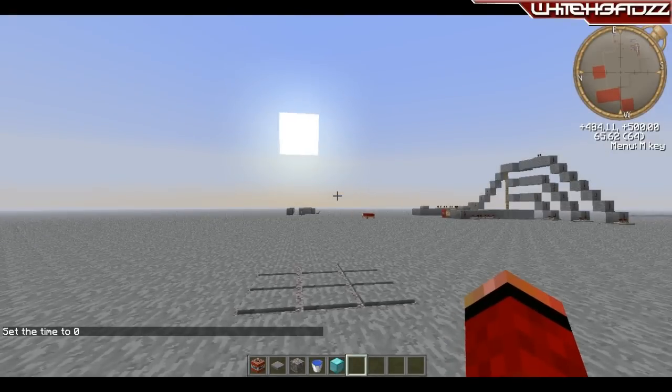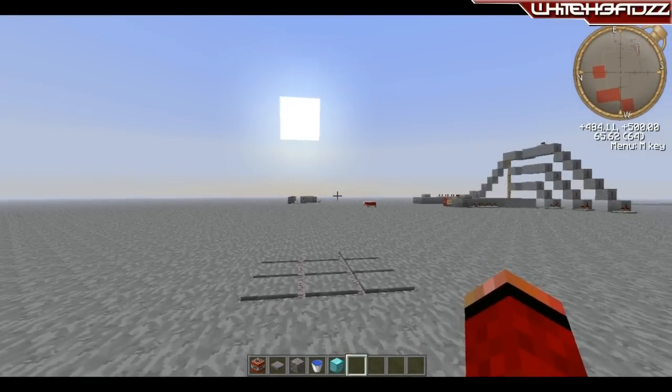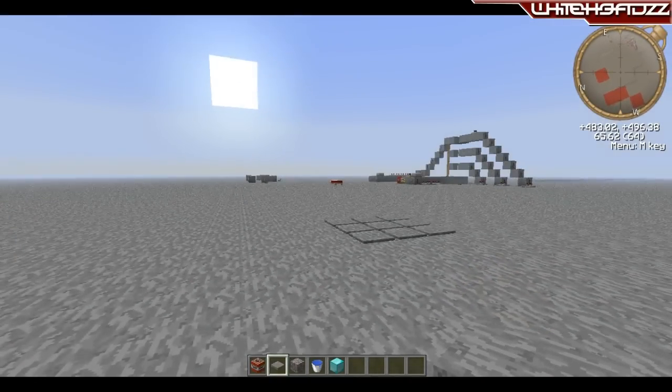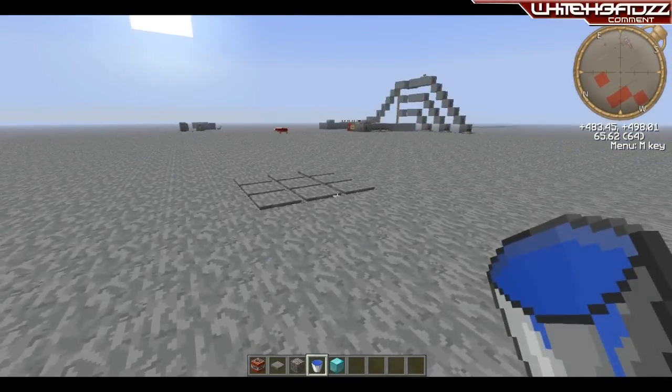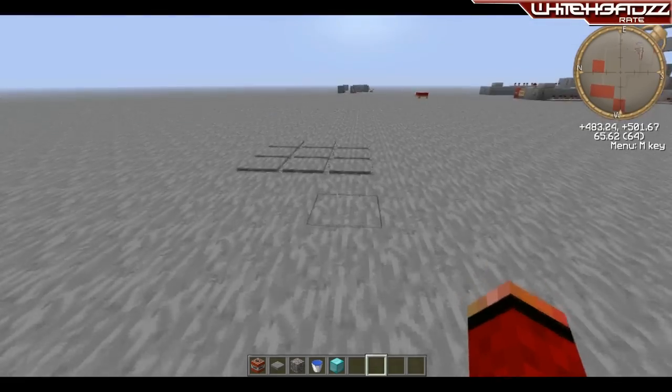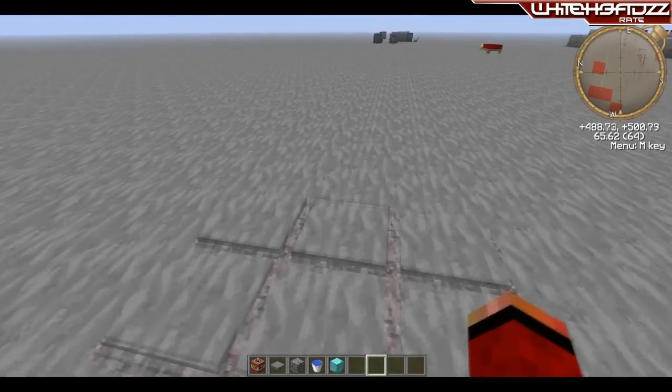Alright guys, today I'm going to be showing you how to build a pretty simple trap in Minecraft, pretty much anyone can build with a bit of TNT and some gravel or some sand, and it's basically a falling trap that kills you at the end. I'll just show you a quick demonstration of one I built earlier.